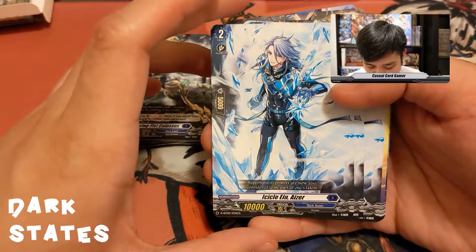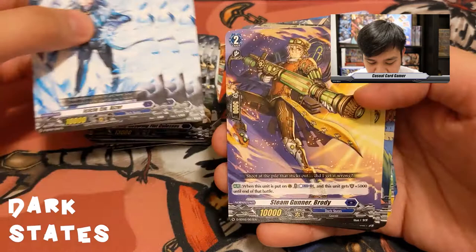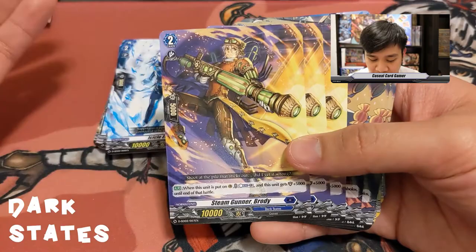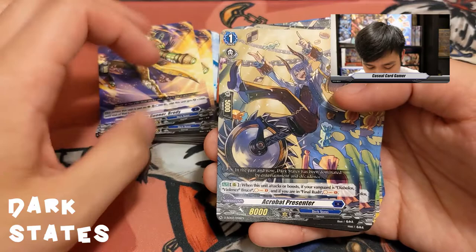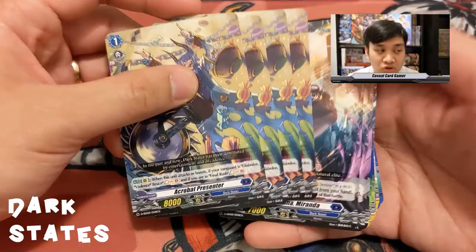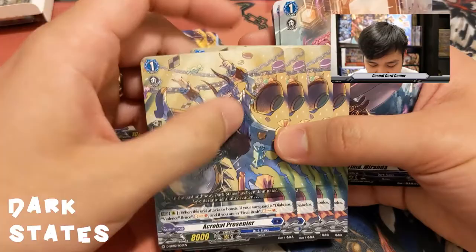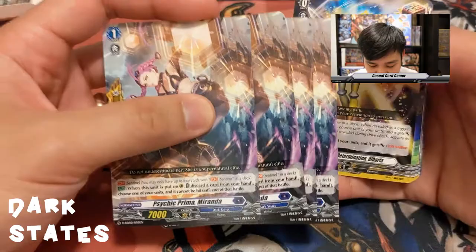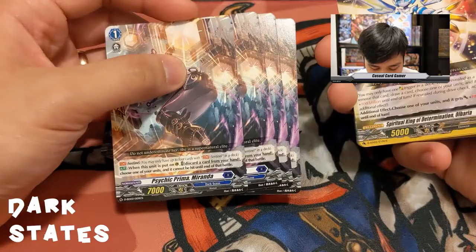Acrobat Presenta: when this unit attacks or boosts, if your vanguard is Diabolos Violence Bruce, soul charge one — and if you're in Final Rush, soul charge two instead. You get four copies of him, so all these cards are pumping your soul. Psychic Prima Miranda is our sentinel for this start deck. We also have Olbaria, and our crit, draw, front trigger, and heal trigger units for Dark States.